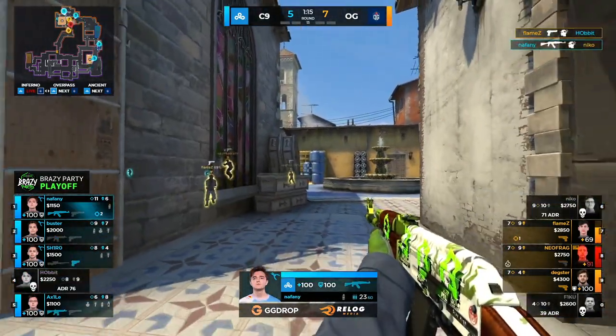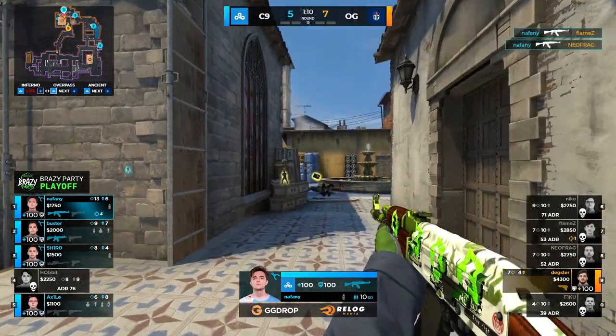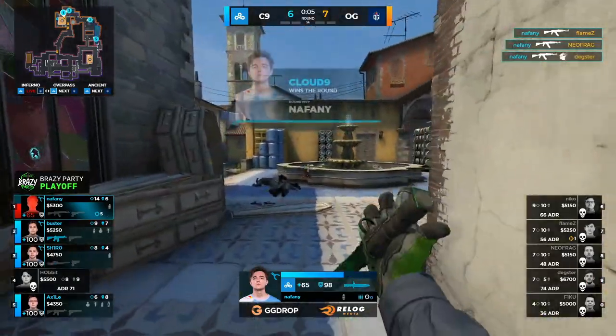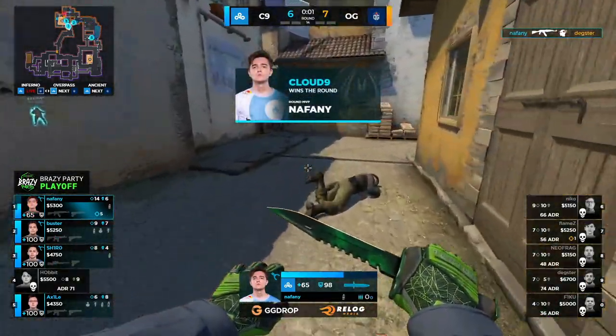It's a second bite of the cherry, but does go down. Naphany needs to clear house here. What a ridiculous shot from Flames. Naphany — he's not going to be subjected to the same kind of torment. He just keeps it going. An ace for him at the end; it is against pistol.